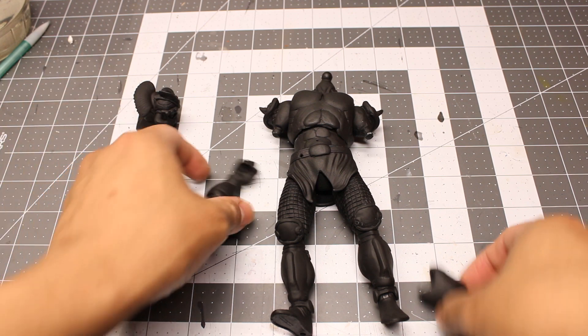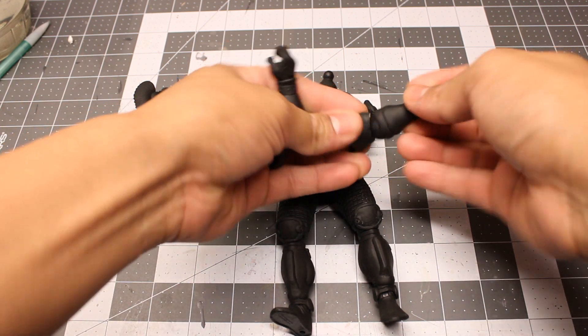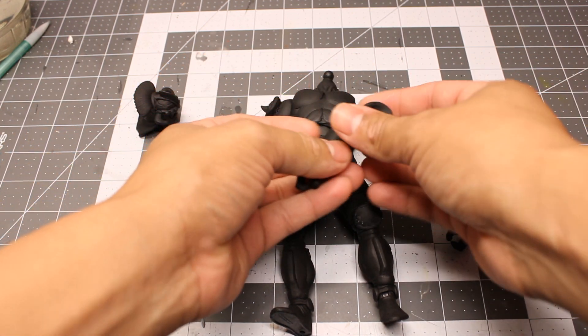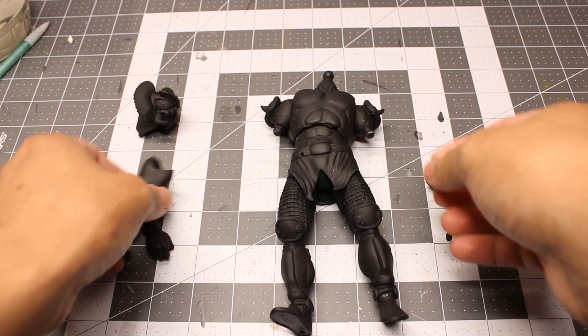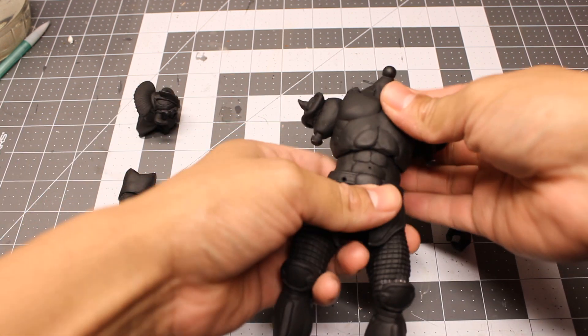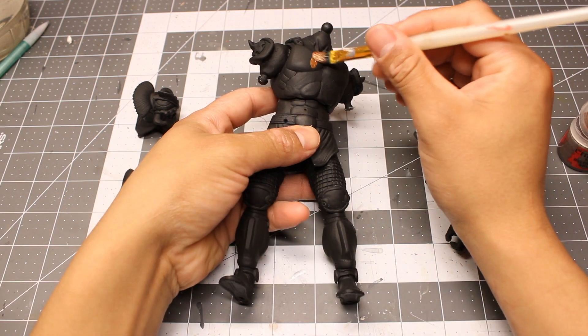After all that's done, I take it outside and prime it with black. I also check for paint drop at the joints — some minor touch-ups to do, but it's pretty much good to go. I proceed to base coat the armor pieces with a dark gold.